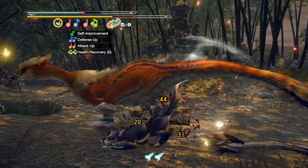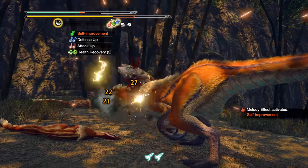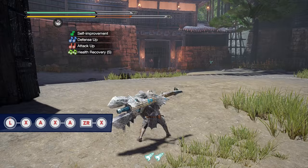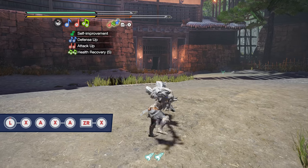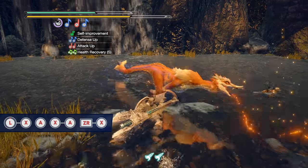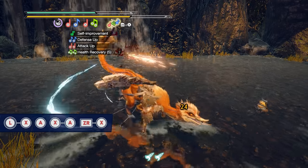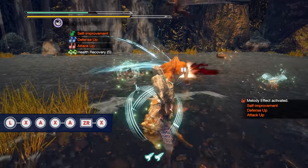Another useful mechanic for the hunting horn is activating all of your basic buffs as fast as possible. To get to your magnificent trio attack the quickest way, perform your forward plus X attack, followed by the A attack, then the X plus A attack, and finally ZR plus X. For that last input, it's best to be holding ZR and mashing X as the third attack animation plays out to ensure you get the correct fourth input. The magnificent trio activates all of your basic buffs.